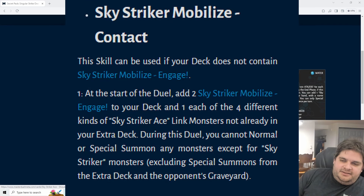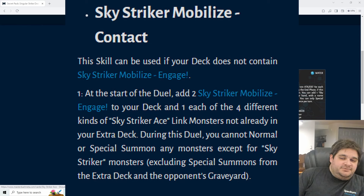The skill says we're going to add four different types of Sky Striker Ace Link monsters we don't already have. I believe Shizuku is going to be one of these — one of the four non-Dark, non-Light Sky Striker Ace monsters that will just be added with the skill. If you don't have a copy of Shizuku, the skill will provide it because it's necessary to play the deck. So if you're playing three Rays and three Shizukus, you're only going to get three Sky Striker Ace monsters added to your extra deck from the skill.